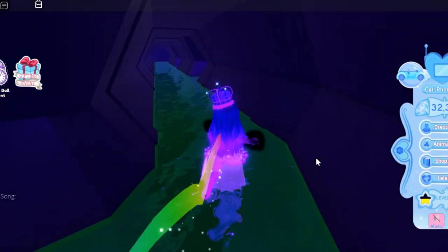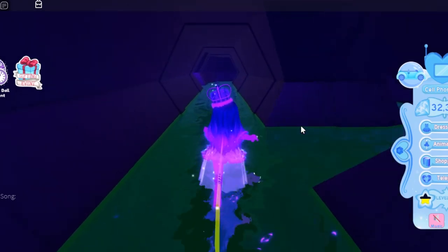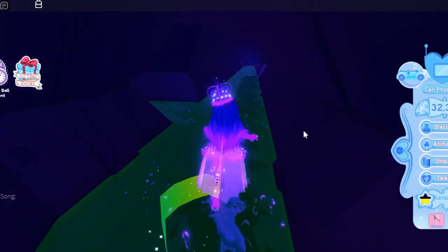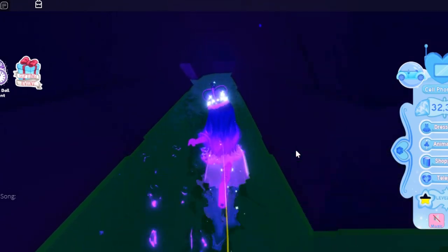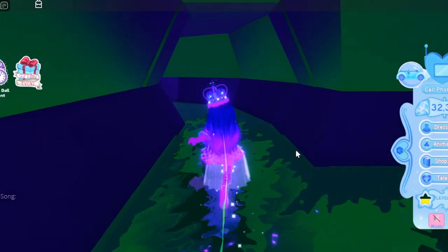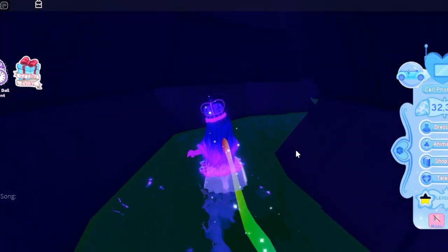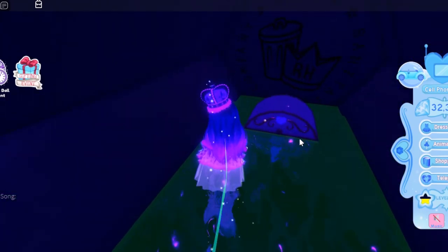Take this left and don't go any other way — just keep going straight, then take a right, then go straight, then left, and left again. Then take this right, then left, and here we have this chest.